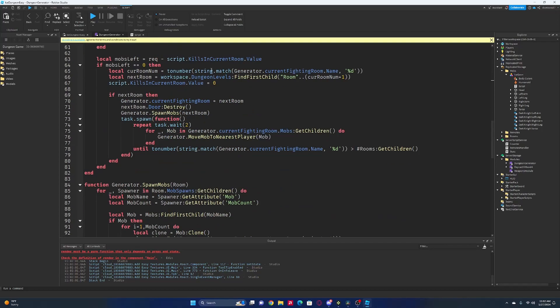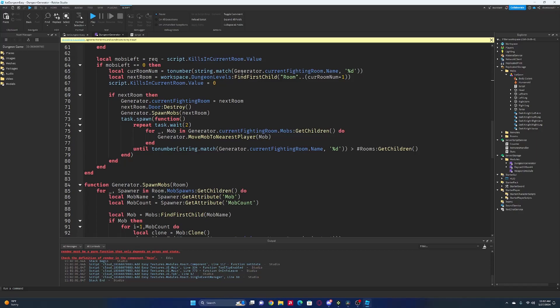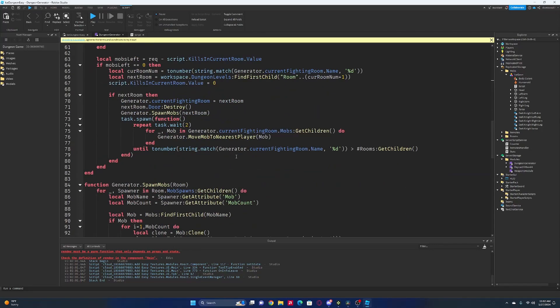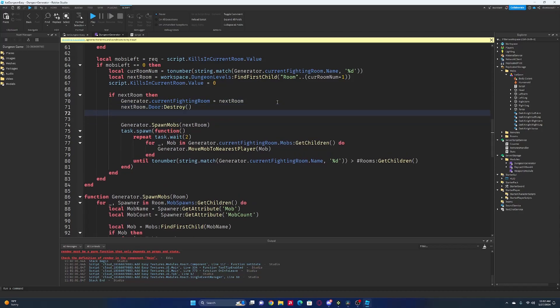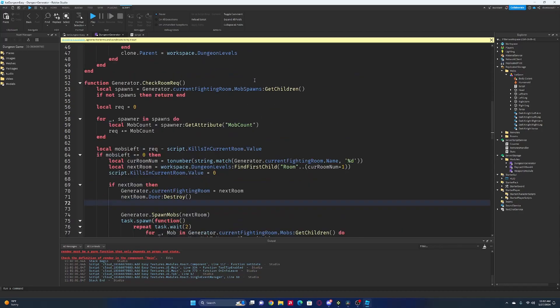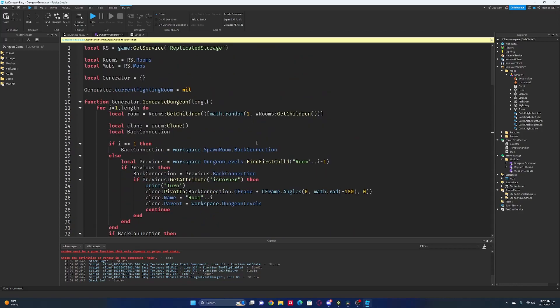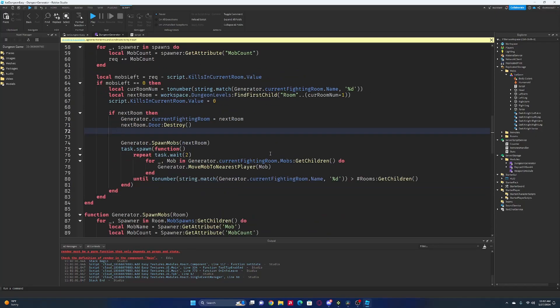When we get the next mob — we're checking there — here is where we change our current room. Our next room dot destroy. We can get our player... it does not look like we have our player referenced. But actually, we will want to set the spawn point for all of the players in the game. So what we can do is: for underscore, comma, player in players colon get players do.